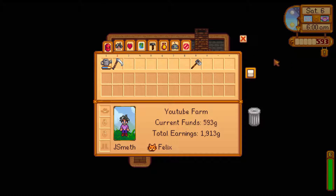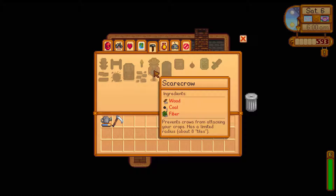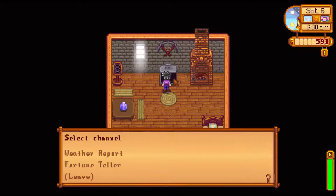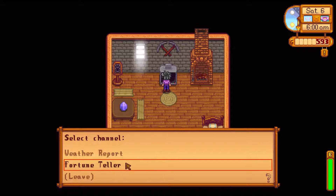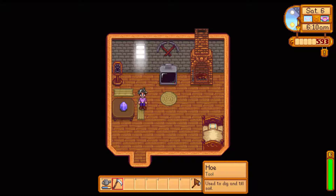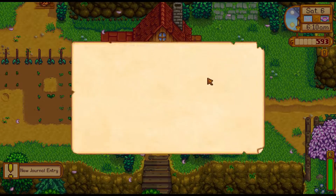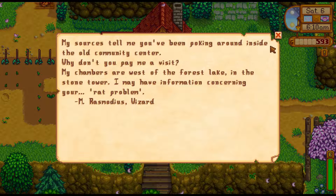We've reached level one farming — we can now craft a scarecrow. We need 50 wood, one coal, and 20 fiber, so we'll have to chop some wood. Checking the weather: tomorrow is partly cloudy. We got mail — someone says they know we've been poking around the old community center and wants us to pay them a visit. We're going to the wizard today.